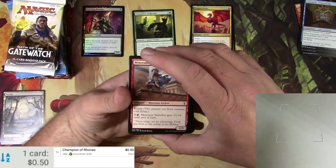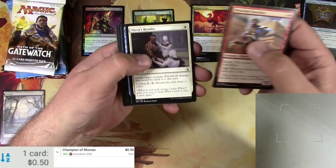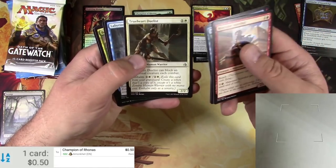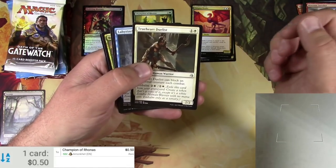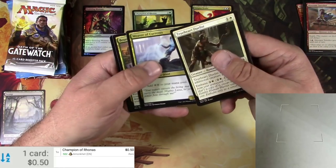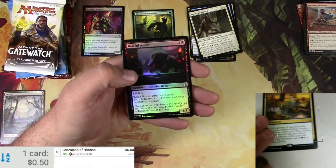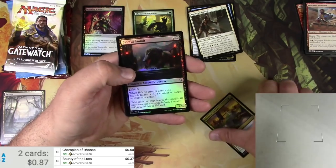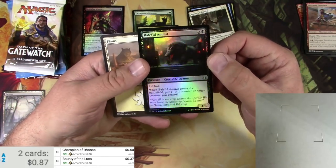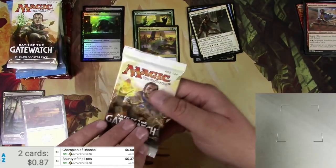In a previous video I did find a Misty Rainforest out of a pack of Battle for Zendikar, so those are probably kind of dead draws at this point - but there could be more in these boxes, who knows. True-Heart Duelist, Labyrinth Guardian, Weaver of Currents, and Bounty of the Luxa - and a Baleful Amonkhet. The Luxa is 37 cents, we are really racking it up right now. Foil Amonkhet, both of the Gatewatch.